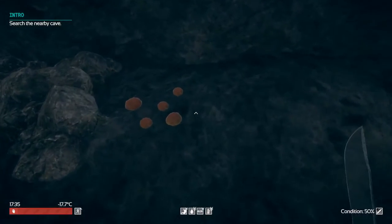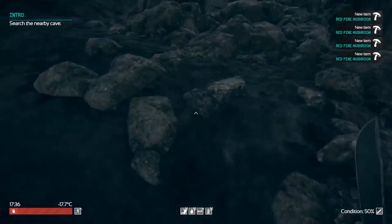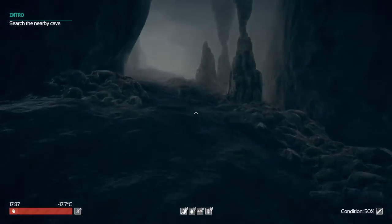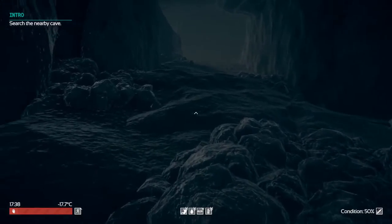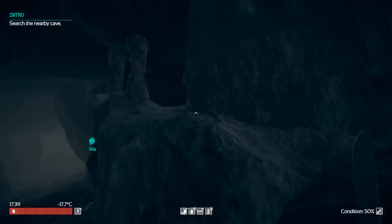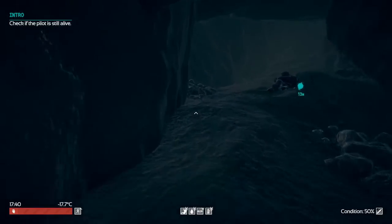It looks like some mushrooms right here. Let's see if we can grab these — we can. Red pine mushroom. I don't know if they're poisonous or edible. So we will have to test it out, I guess. And we will move through the cave. I haven't really seen this game — I did watch somebody play it for just a brief amount of time, so I don't really know much about it. We're definitely going to check it out, see what all we can do in here.